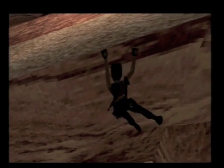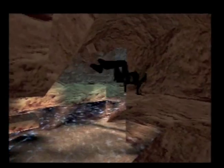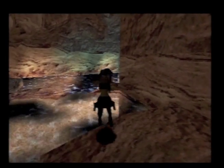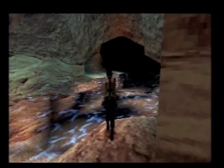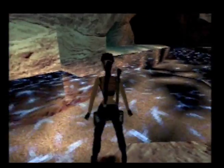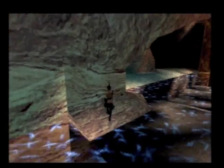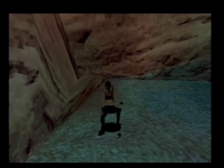Waterfalls — we already know them from Tomb Raider 1, and we know what effect they have. If you fall into the water, they bring Lara to the very back of the level again, right to the very ground. We don't want that — I don't want to do that whole climbing session again. Let's see if Lara will make the jump. Wow, that was actually a pretty far jump!